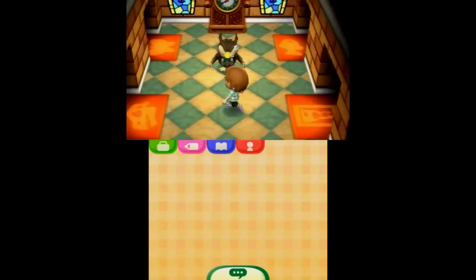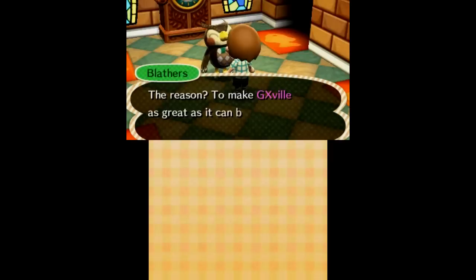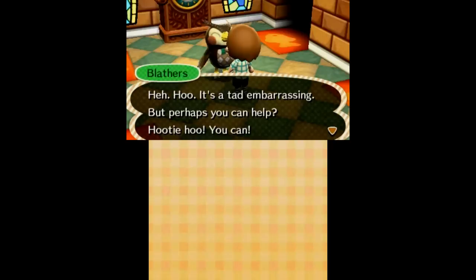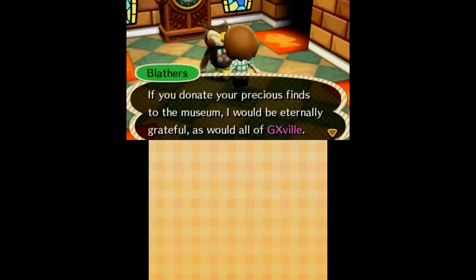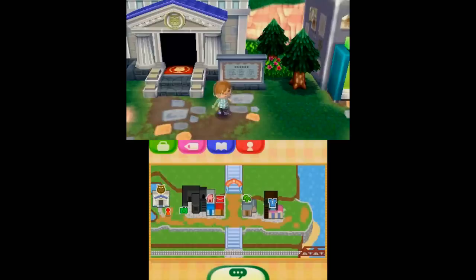This is the museum, returning from previous games. This is Blathers the owl, and this is where you'll go to donate things that you find. The museum exhibits cover insects, fish, fossils, and artwork. We've got nothing — I remember this being a common problem. This is the worst museum. Everyone in this town is just terrible at their jobs: I'm a mayor who does nothing, we have a secretary who forgets she's a secretary, and a museum with no exhibits. Really boring.